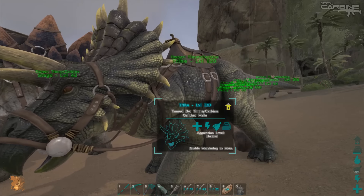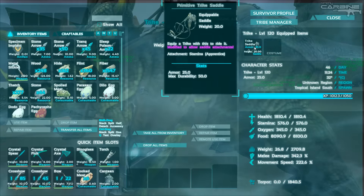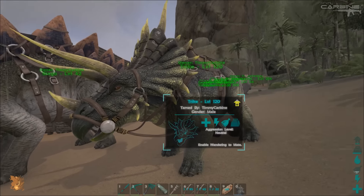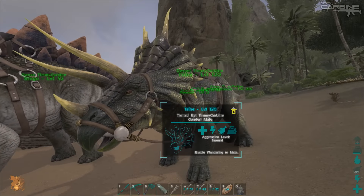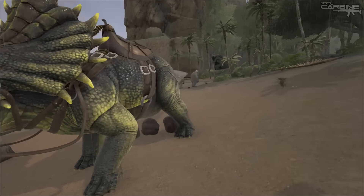I've made a saddle for the trike - it was a stamina one. It's apprentice - we unlocked the apprentice ones. It's got this yellow glow to it that goes all through the horns and stuff. It looks really, really cool. I think it's really cool, I like it.